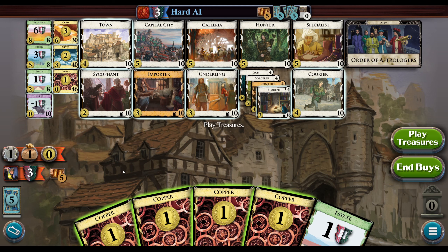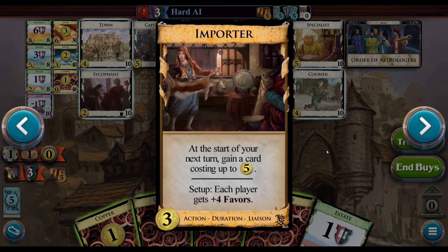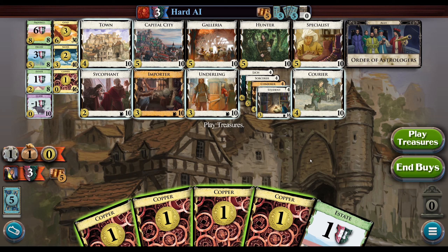Hello, let's do the daily. It's an Allies kingdom. We have Order of Astrologers, an Importer which gives you a bunch of favors at the start, plus we have Student to get a few more favors. This board has pretty much everything. The draw is a little weaker — Hunter is a bit weak on draw — but everything else is quite strong.